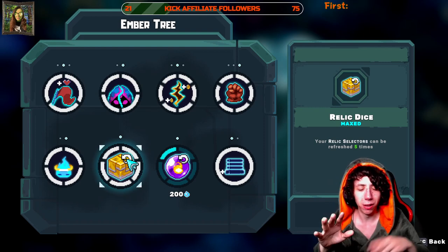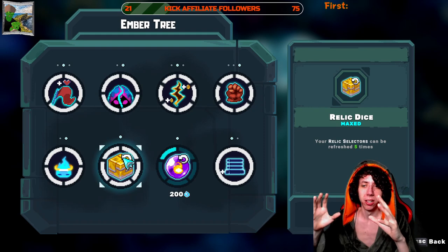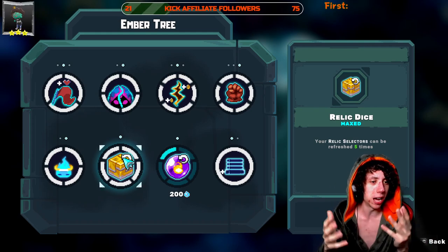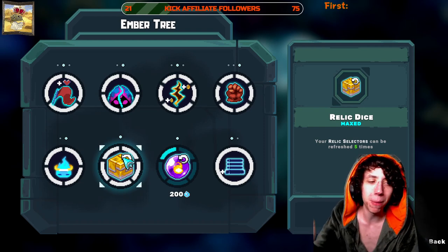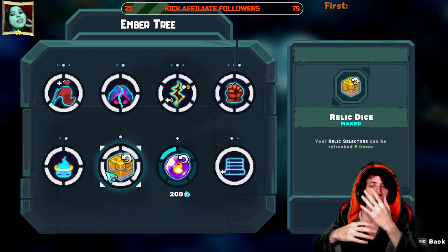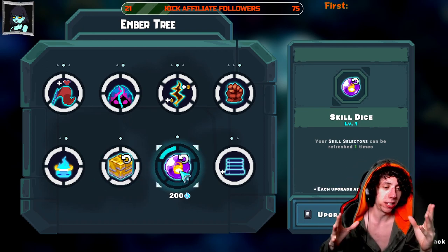Your relic selectors can be refreshed five times throughout the entire run — that re-roll pool is shared across all relic selection moments so use them wisely. For new players: relics are items you acquire during a run that amplify your abilities, and you lose them when you die. By default you get a selection of three relics, but you can get four with certain upgrades.